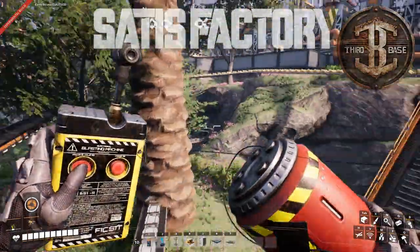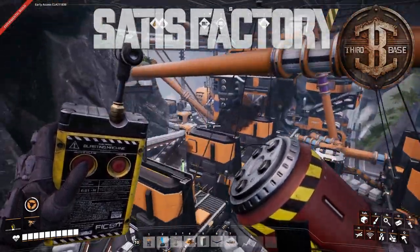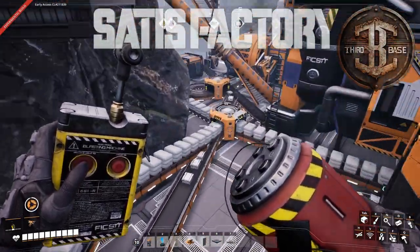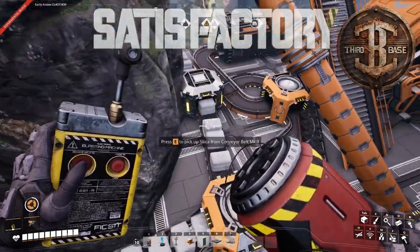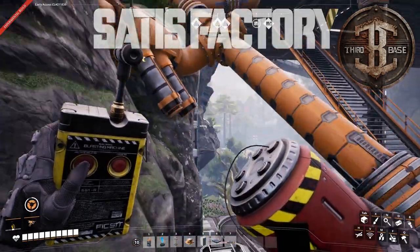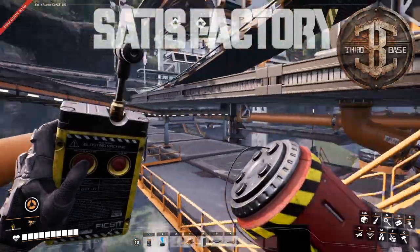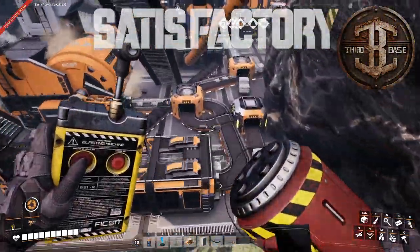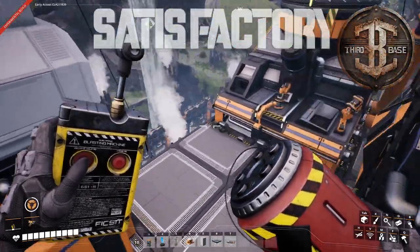The excess aluminum solution gets used up exactly in battery production, and then I'm just syncing the batteries. Any batteries I don't use in my drone bay, I sync them so nothing backs up. And if any of the aluminum is too much, we sync that. If there's ever too much silica coming down from the refineries producing the aluminum solution, we sync that too. So I've got it set up so it never backs up, never goes wrong.